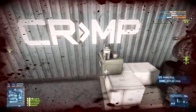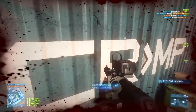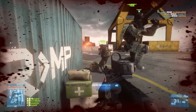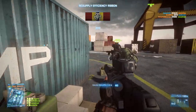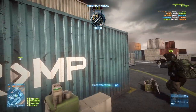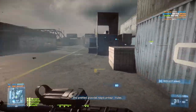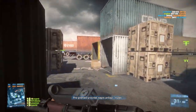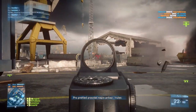Moving on to Battlefield 3 now, and the AS Val took on the role perhaps what most people will know it to be — a PDW. Despite the fact that it's still technically an assault rifle, the weapon is classified as an all-kit weapon in Battlefield 3, which falls into the PDW category. You needed to reach rank 45 in-game, and it featured an extremely high recoil rate. But it had a hidden secret.